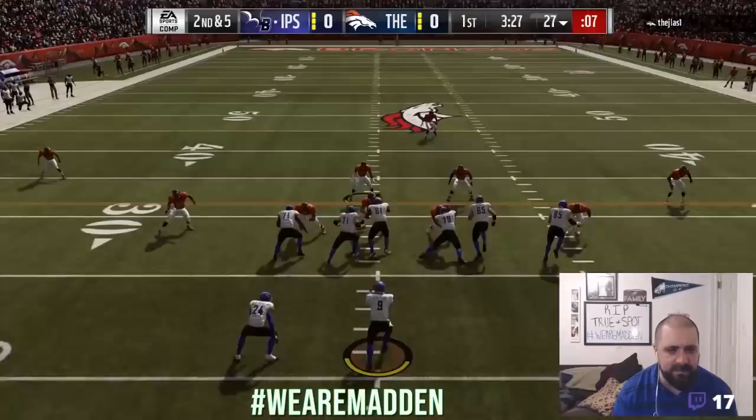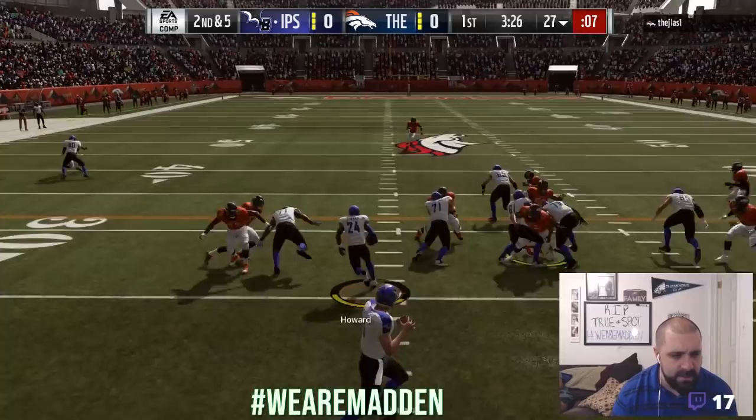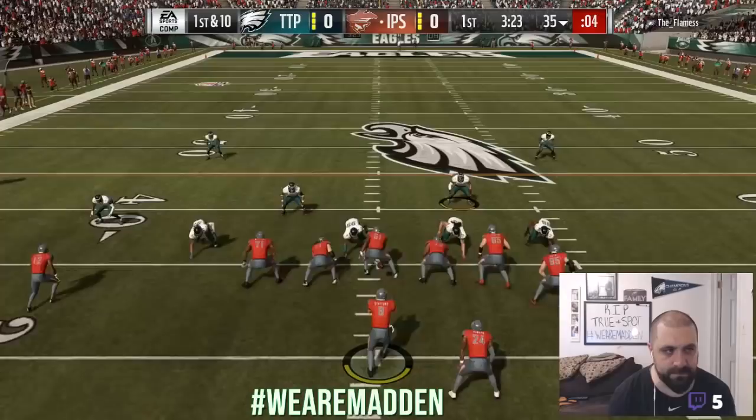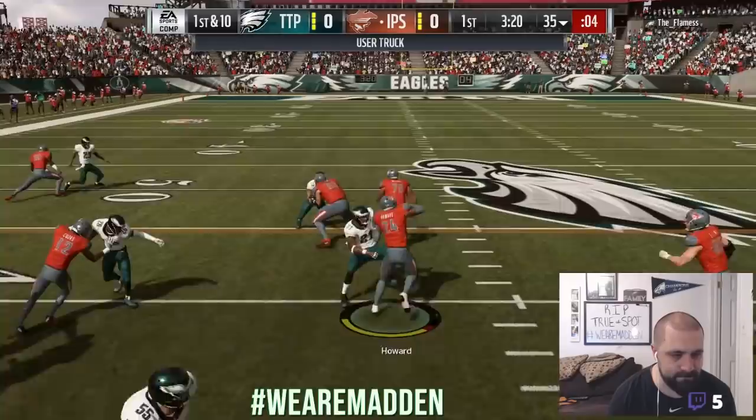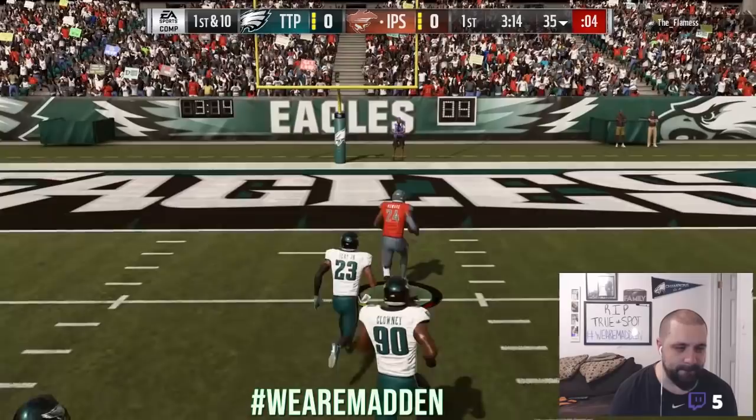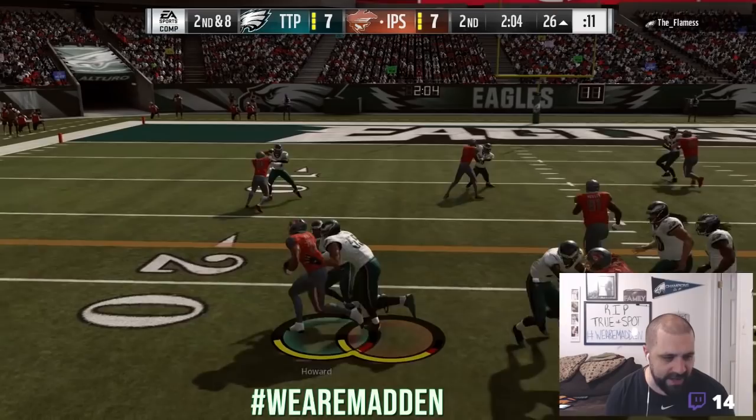You want to lower those shoulders and use the truck animations — that's the best way to get past a defender in a one-on-one situation. I think I made a mistake running out of shotgun too often; if you're going to run the ball, try to get under center and give him the power runs, not so much the inside zones out of shotgun. One-on-one, you've got to use that trucking.